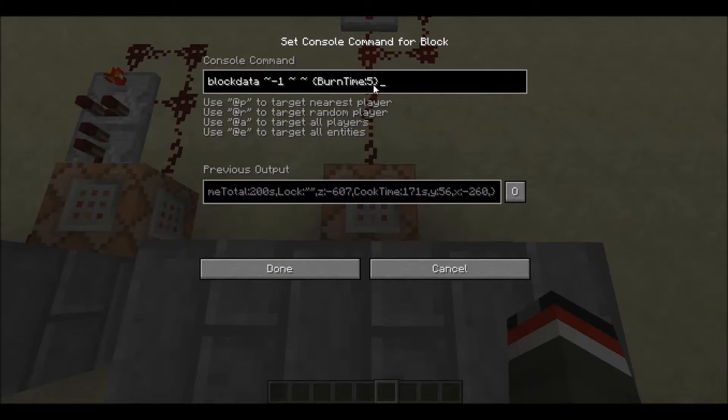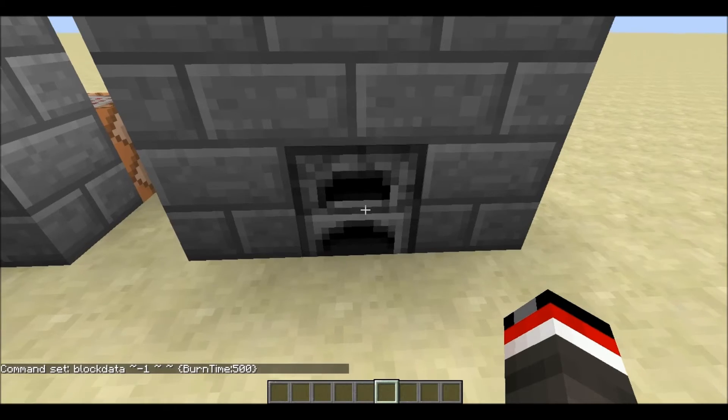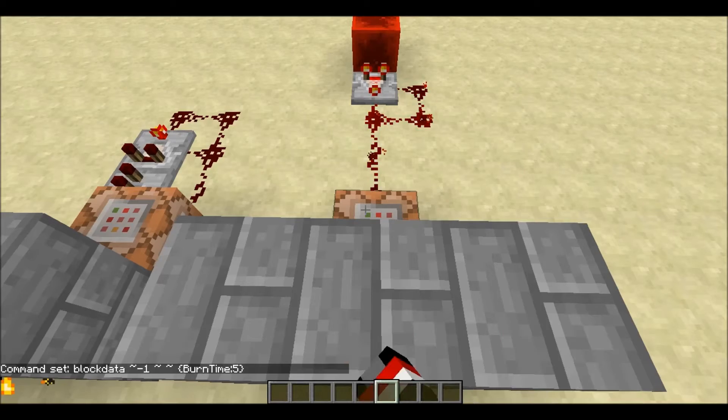You could set the burn time to 500, like so, and you'll have a full flame — so whichever you prefer. But you will not get the animated particles on the front; that's another thing that you would have to do to get that.